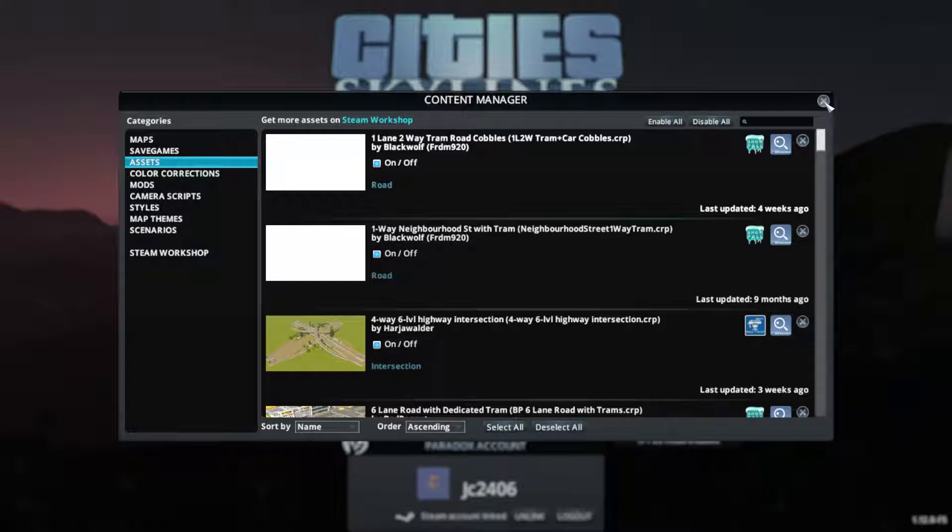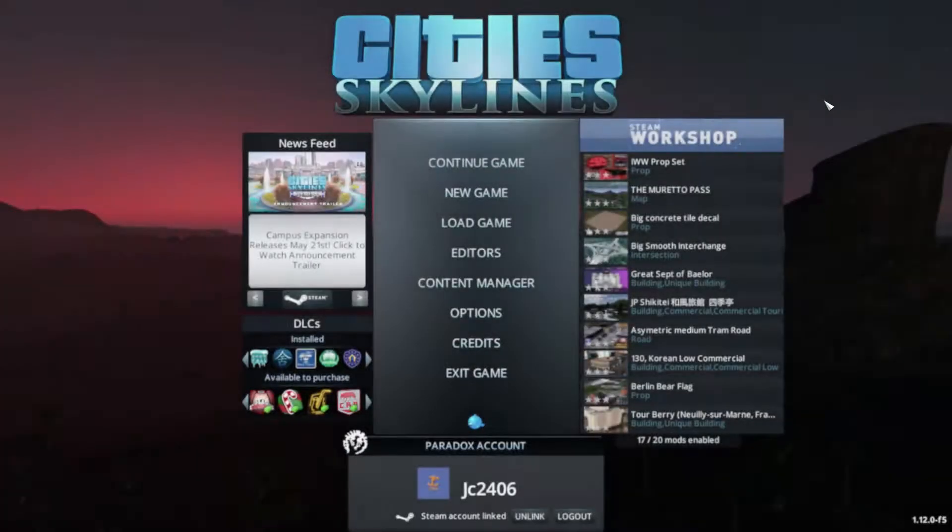That's basically all I've got. As you can see from my assets, I have no trees, I have no prettiness. It's going to be entertaining sifting through the workshop trying to find pretty trees.